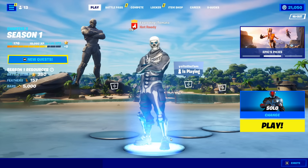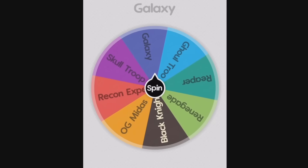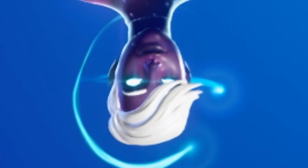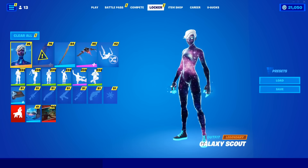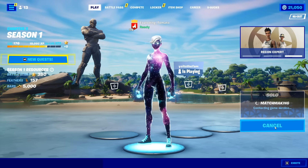Let's spin the wheel again, and we got Galaxy, which is a super cool OG skin. Sadly, I don't have it. But what I do have is the Galaxy Scout — it's close enough, and it's honestly a pretty cool skin. What rarity is it? Gold! I couldn't even find purple weapons. How am I supposed to find gold?